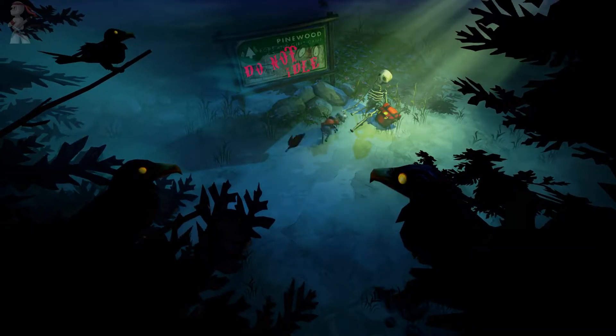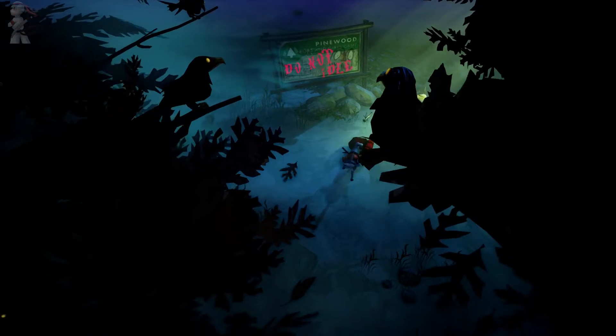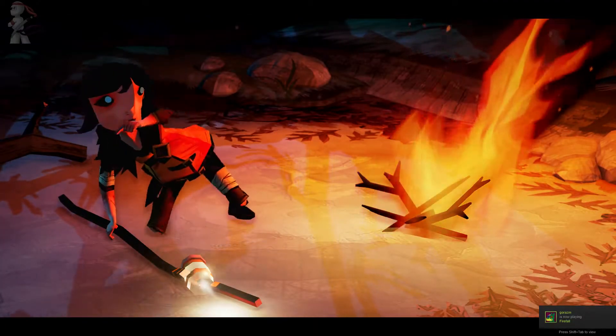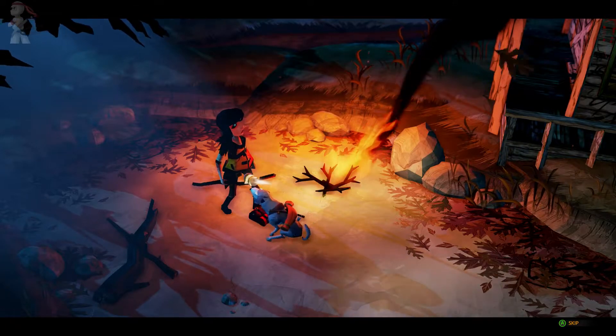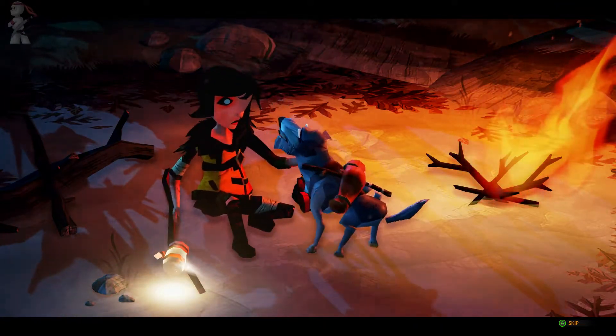We're going to go Traveler mode. So this is our dog — I can't remember his name exactly, Estro or something. He brings you a bag and becomes your new companion. In this bag is a radio, so basically you've got to look for the signal.